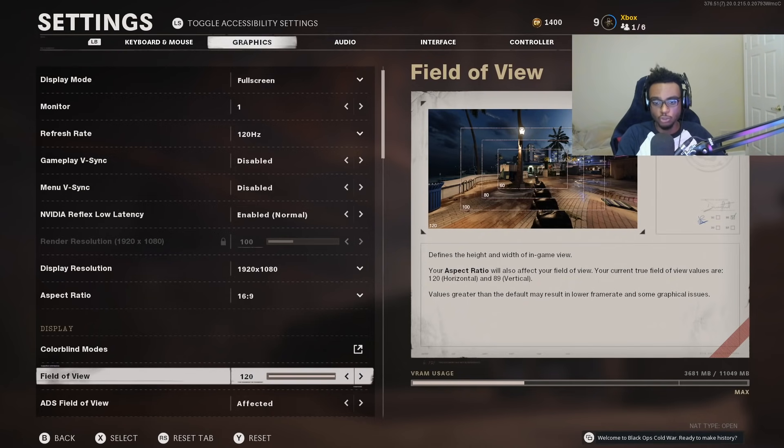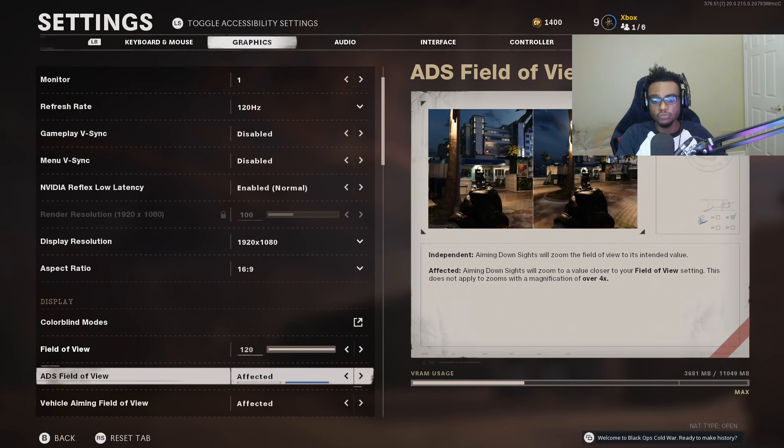Because we're running 120 FOV, set your ADS field of view to Affected. The Affected ADS field of view represents your iron sights and red dot based on your field of view setting. This will essentially remove the visceral recoil you see in game by representing that FOV. There's no reason to run it as Independent — that defeats the whole point of running 120 FOV. Utilize that higher FOV with the matching ADS field of view.